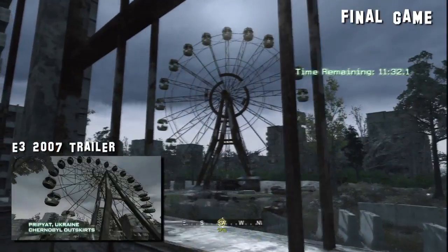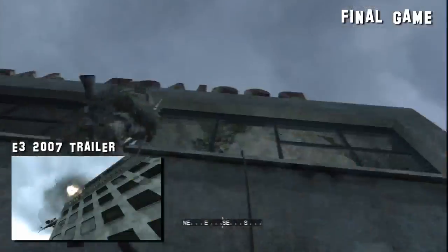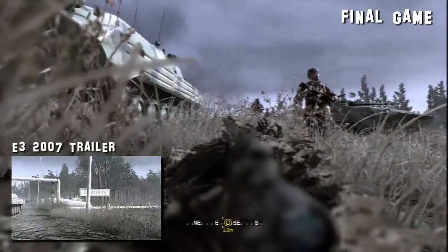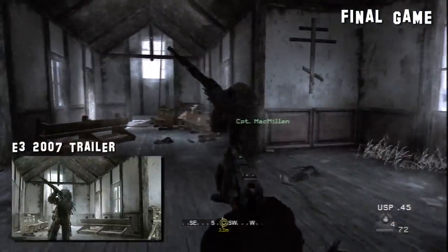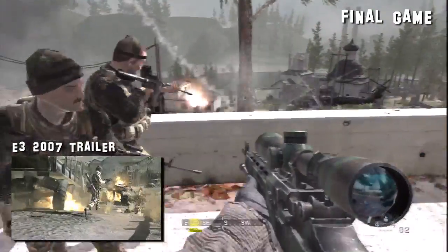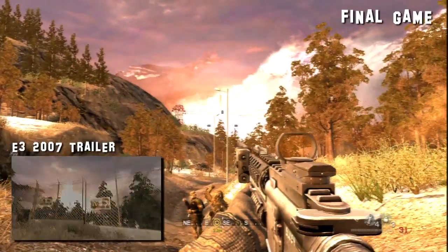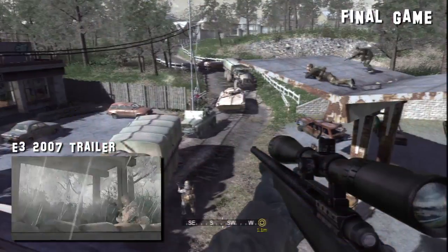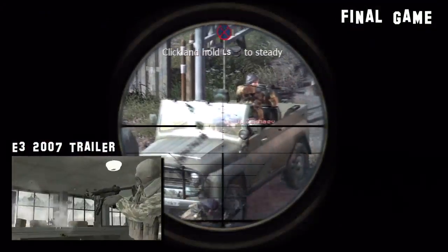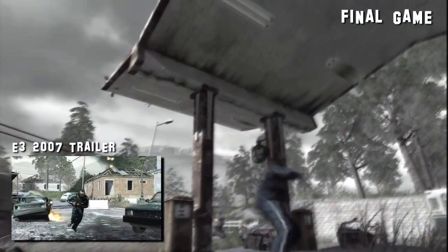Missions 13 and 14 are both flashbacks to when Captain Price was sent to Pripyat in Ukraine in 1996. The location, along with a line from the final version of the level, opens the E3 2007 trailer. If you blink, you might miss a 28-frame shot of Mission 15, Heat. Mission 17, Ultimatum, ends with Soap and company witnessing a missile launch in the mountains of Russia. Mission 16, Sins of the Father, has nine shots scattered throughout the trailer, showing the pursuit of Imran Zakhaev's son, Victor.